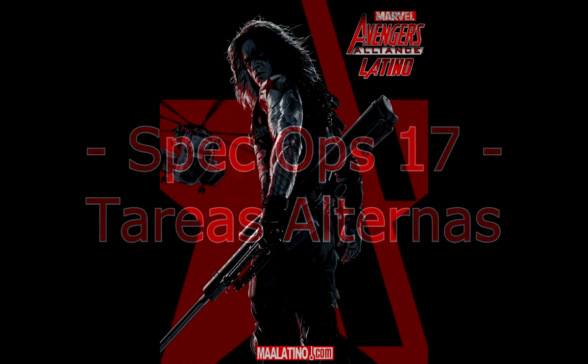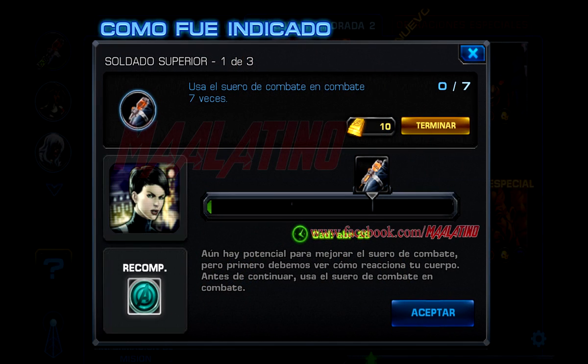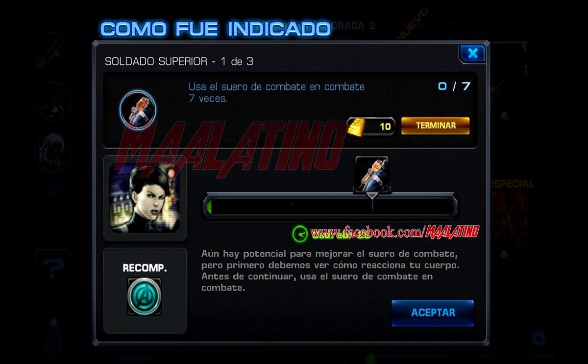Hola y bienvenidos a esta guía de tareas alternas en las operaciones especiales 17. Deben tomar en cuenta que estas tareas aparecen luego de cumplir la tarea 21 de las 25 tareas principales de las operaciones especiales 17. Recuerden que siempre pueden encontrar la guía con rapidez y noticias en nuestra página de Facebook. Y empezamos con la primera tarea alterna.